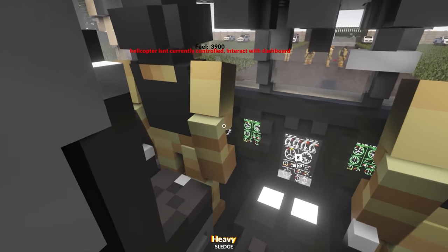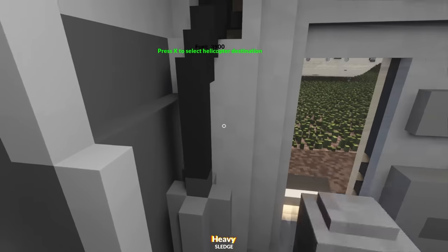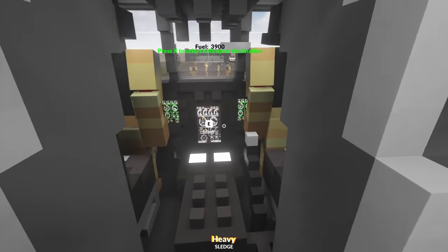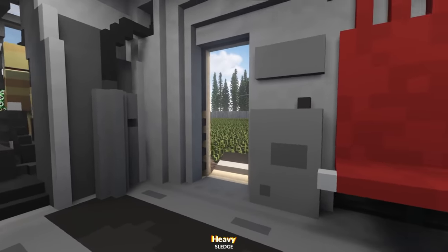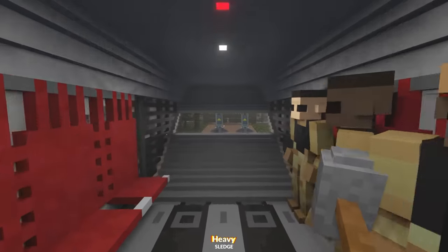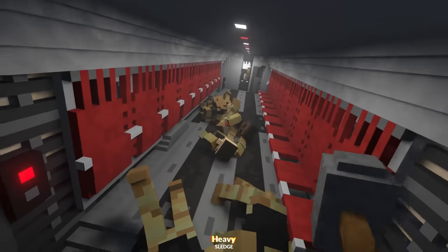There might already be some pilots here, but if we go over here, as you can see, it says E to take control. So we're going to press that. Press X to select the helicopter destination — over there. And now all we have to do is lift off. Let's hope this works. X right there — yes, it's working!